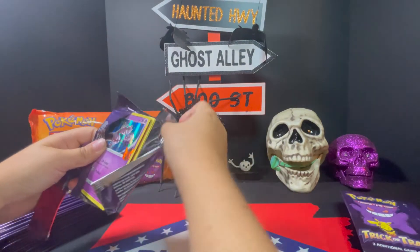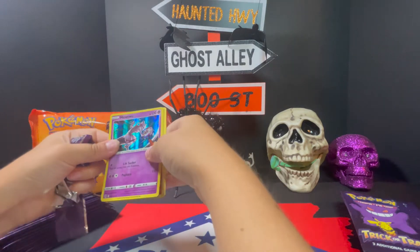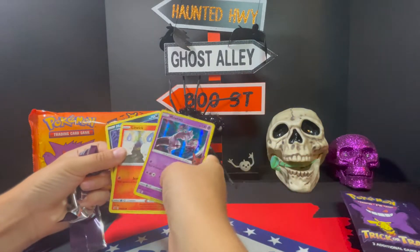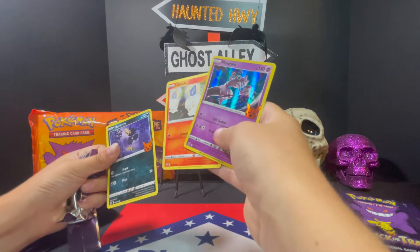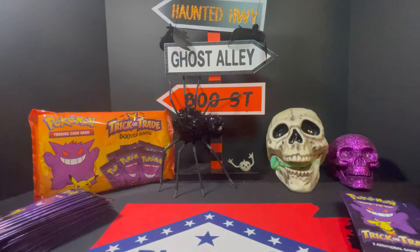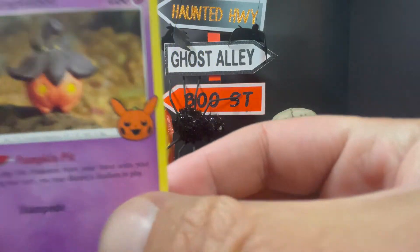So far, it looks like it's going to be one little holo card per pack. Oh, it's got a Mewtwo holo! Nice — a Mewtwo holo. Sweet. Dedenne. And Murkrow. Yeah, so we got every one of these — it has this cool little Pikachu on there. A little Halloween Pikachu.